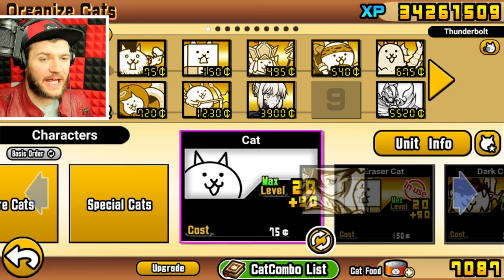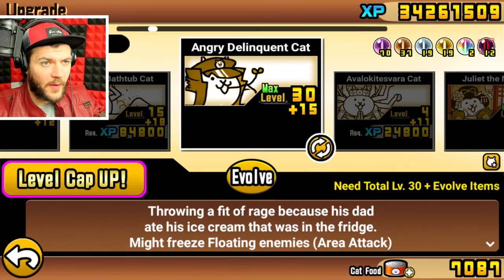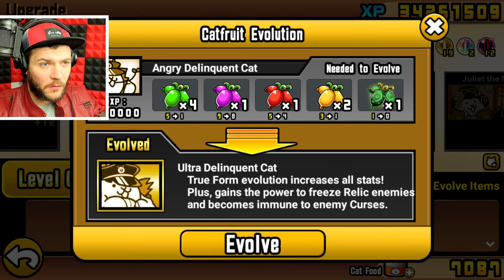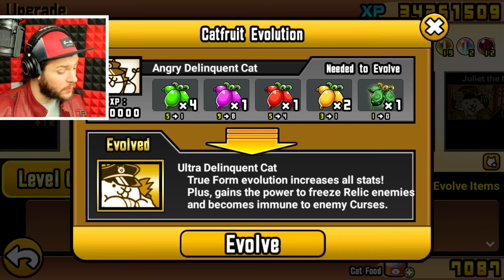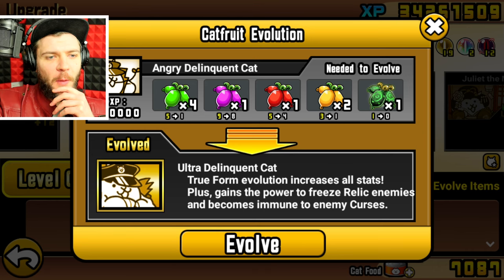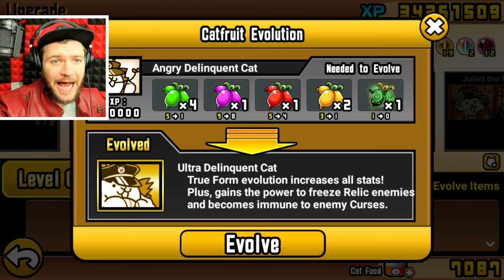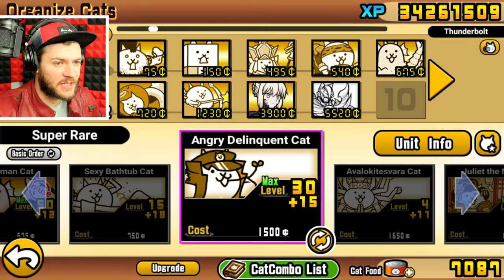I feel like Metamma is overkill. Let me just adjust this a tiny bit. Angry Delinquent Cats can evolve — I have the fruit. Is it worth it though? True form evolution increases all stats, plus gains the power to freeze relic enemies and becomes immune to enemy curses. It seems amazing to me. However, we don't care about relics for this stage. I hope.